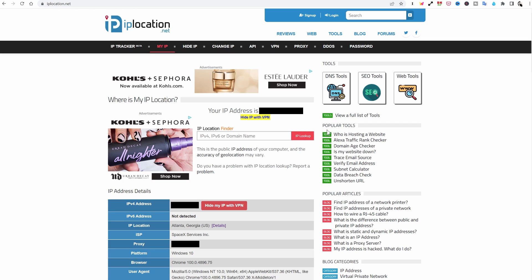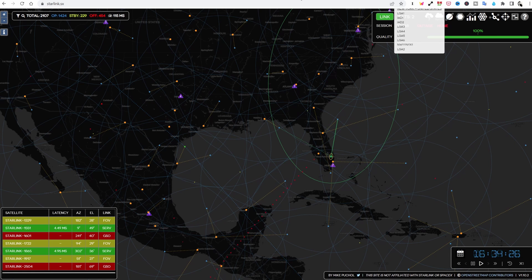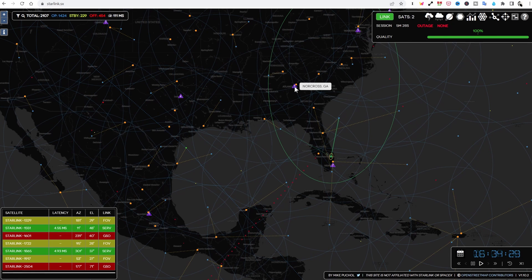How do I know this, since the POP isn't showing green? If we go to a website called iplocation.net, at the top it shows your IP address — I'm blanking it out right now — and if we come down, more importantly, it says IP location. That says Atlanta, Georgia. So the IP address is associated with Atlanta, Georgia. Going back to starlink.sx, we can see there's a POP in Atlanta, Georgia, confirming I have an IP address from Atlanta, not Miami.